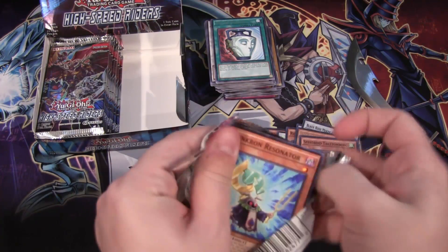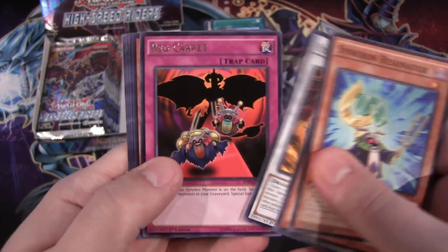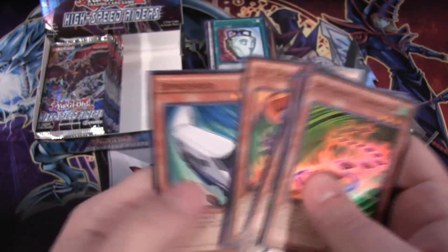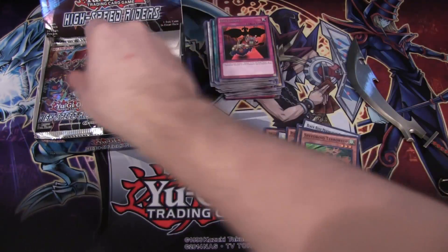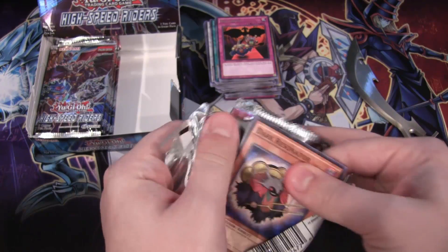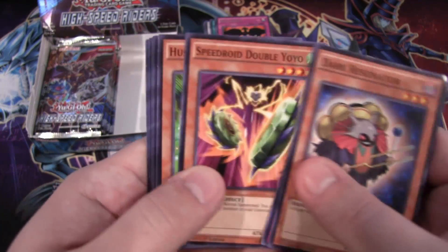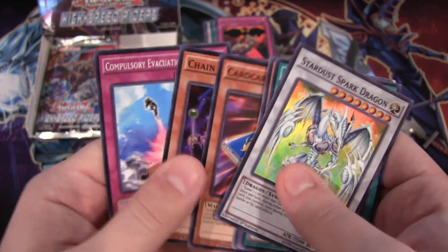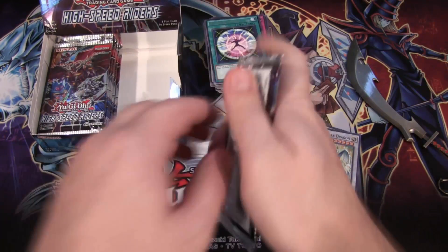They are getting more support so might as well pick up a few. We have Pot of Duality rare and then a Speedroid Taketomborg. On the right side of the box we have Red Carpet and then Terror Top — super rare! There's our first Terror Top. I'm thinking this card will get a reprint sometime soon too. I feel like a lot of these cards from Satin Wing Raiders are just about to get announced for reprints. We have Shock Surprise rare and Stardust Spark Dragon. Too many of these cards have gone up in price where they need reprints.